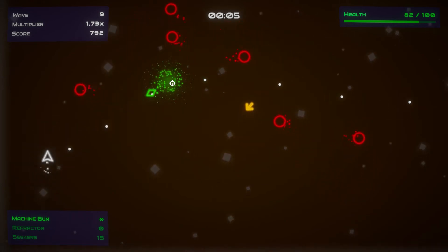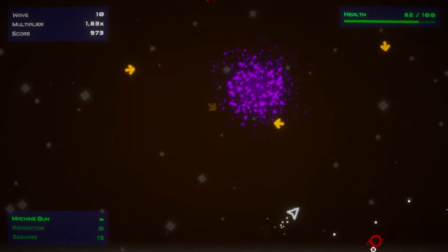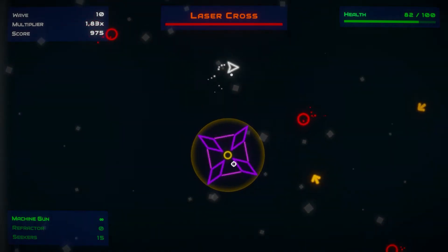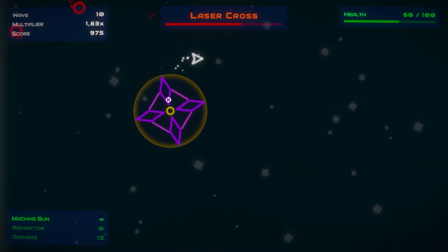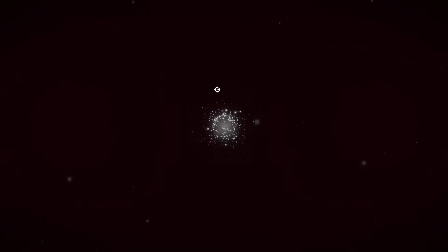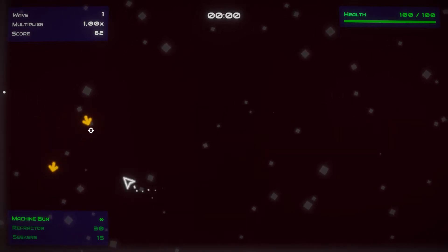Hello everyone and welcome back to Crosets Gaming. Today we are going to take a look at Vectro Blast. This old school arcade game promises to give you nothing less than the job of acquiring the highest score in a very minimalist graphical style. Whether it can deliver on its promise is the question we will try to answer today. Vectro Blast is available on Steam for 5 euro and 99 cents, or your regional equivalent.